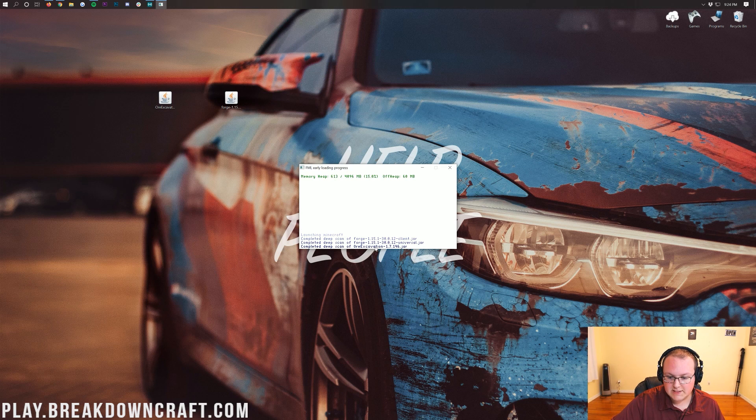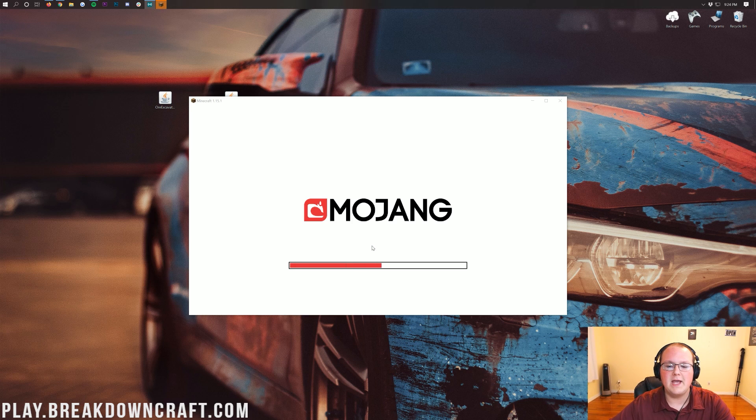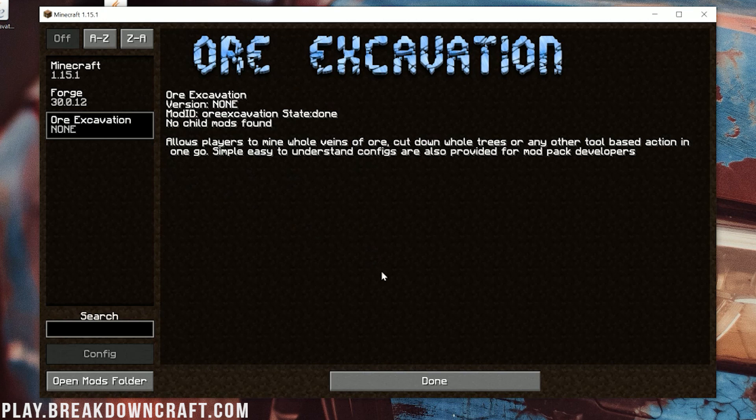You can see it right there — 'Complete deep scan of Ore Excavation' as it enables and gets everything done to load your newly installed Ore Excavation, or Vein Miner, mod. Vein Miner is installed with no issues. Once we're in the game, you can click on Mods and see Ore Excavation listed there — no doubt it is installed.